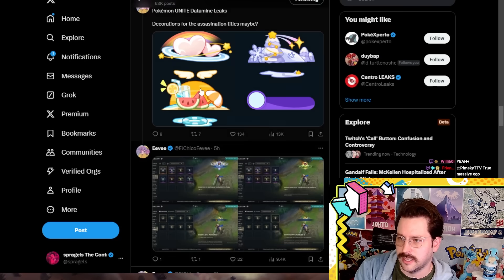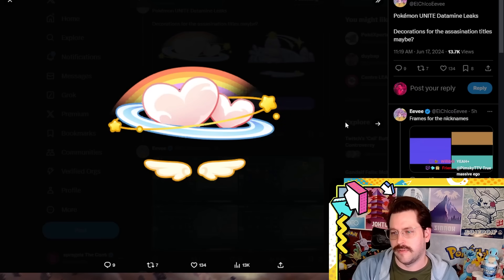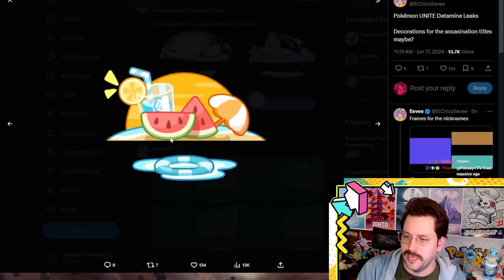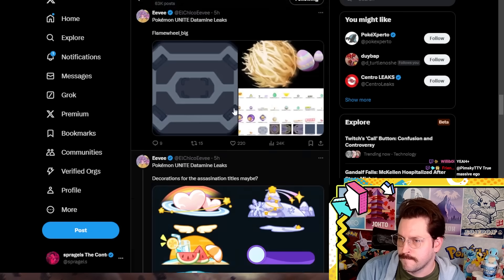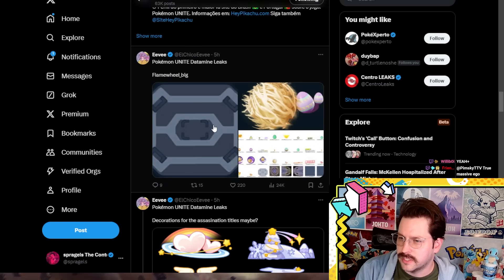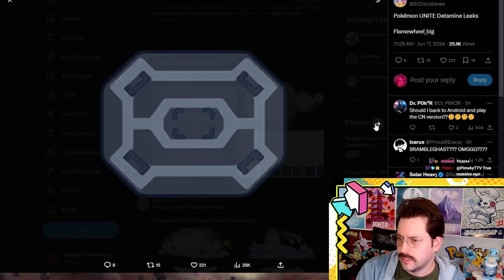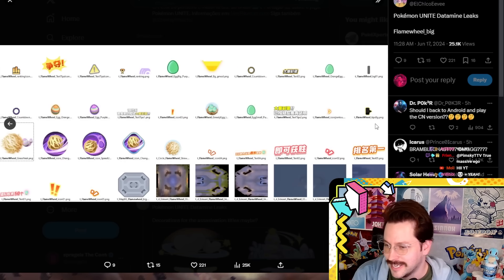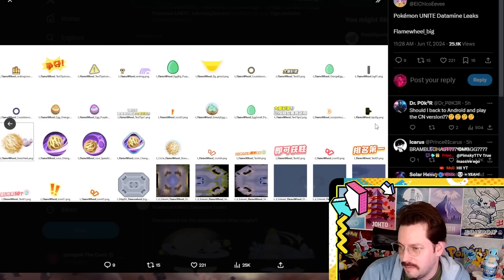I'm guessing that Unite is going to have different versions of that where you can put your pentas behind like a little beachy vibe or something like that. And then moving on, this looks like a new map. He's got a bunch of things here, like Flame Wheel and a Flame Wheel map and all this.